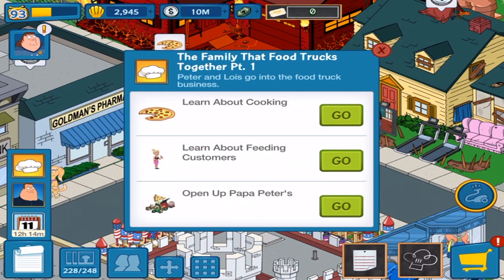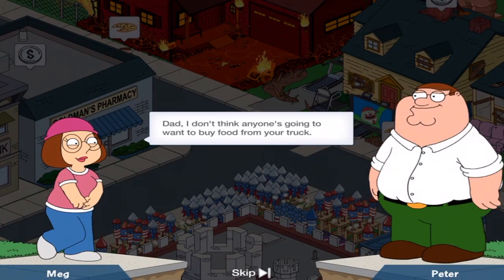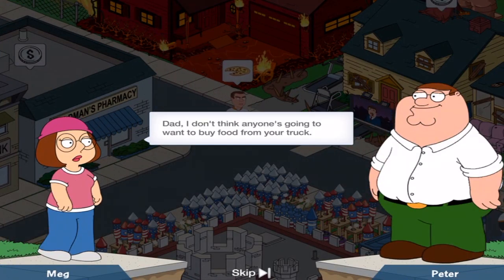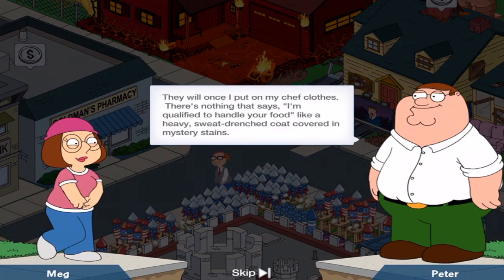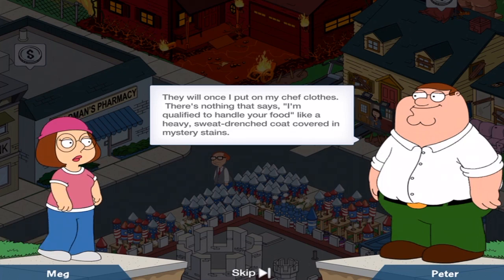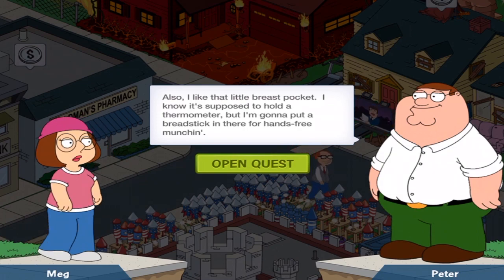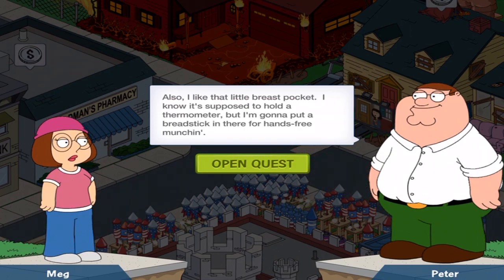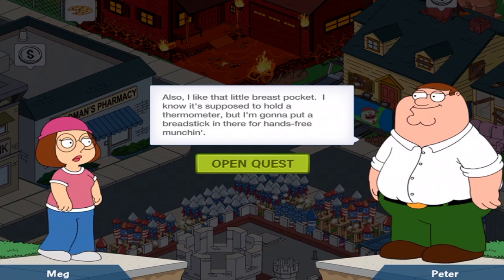Open up Papa Peter's. Dad, I don't think anyone's going to want to buy food from your truck. The wood wants to put on my chef clothes. There's nothing to say I'm qualified to handle your food like a heavy, sweat-drenched coat covered in mystery stains. Also I like the little breast pocket — it's supposed to hold the thermometer, but I'm going to put a bread stick in there for hands-free munching.